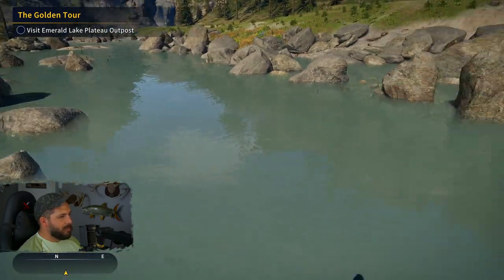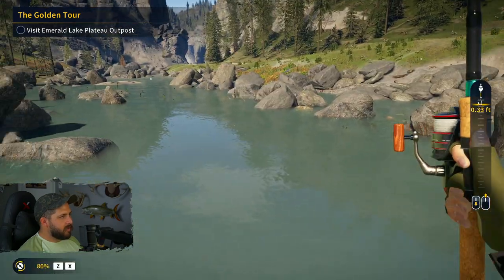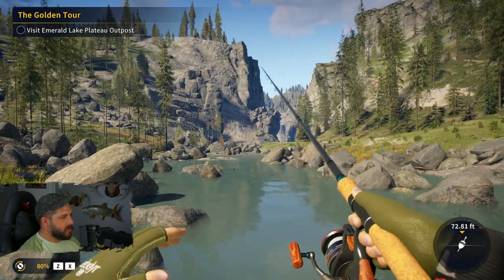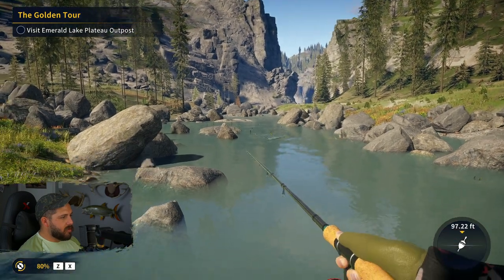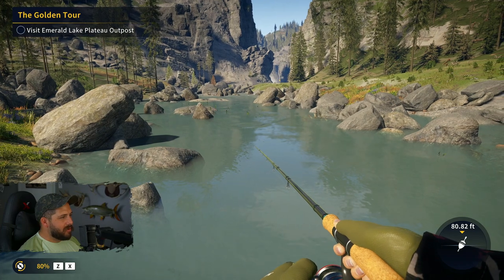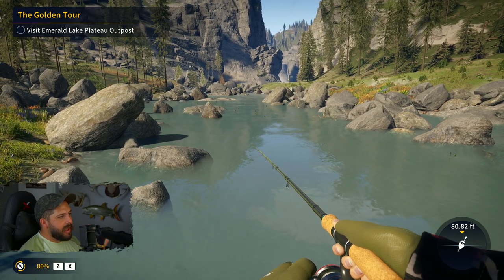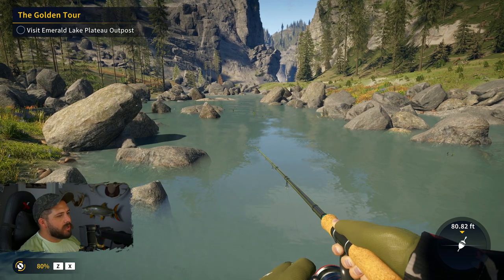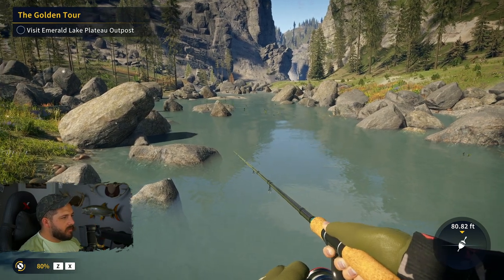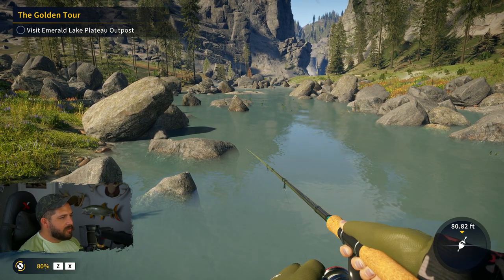I absolutely love all these rocks over here. I love that you can jump in this game too, that just makes it so much fun. There's a little trout right there — something keeps jumping right here and I really want to see what it is. They don't quite have the power-down casting mechanic yet, but I'm sure they'll get it at some point. For now you can cast out and reel into where you want it to be, which is probably more accurate than trying to cast a certain percentage anyway.